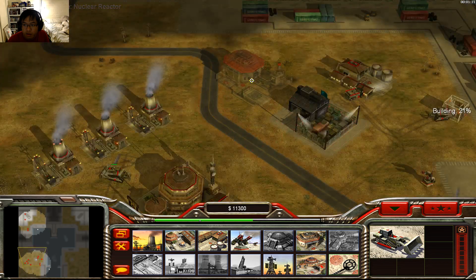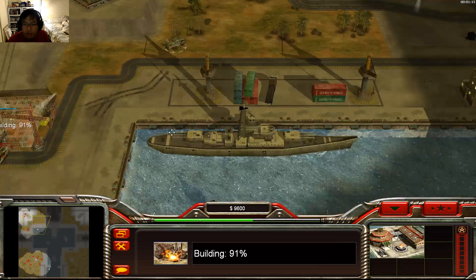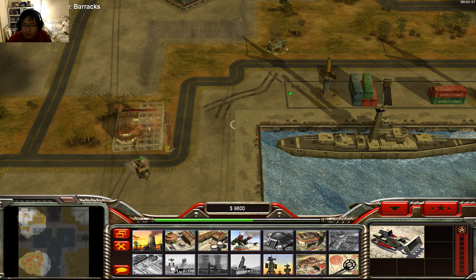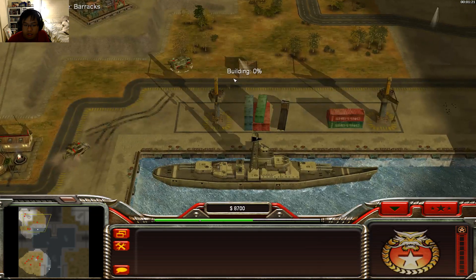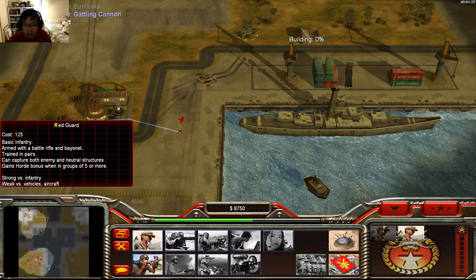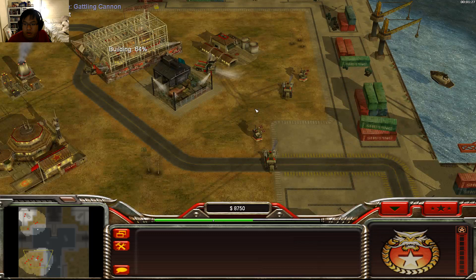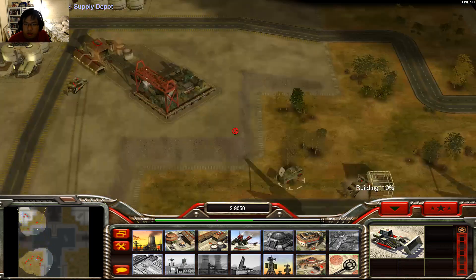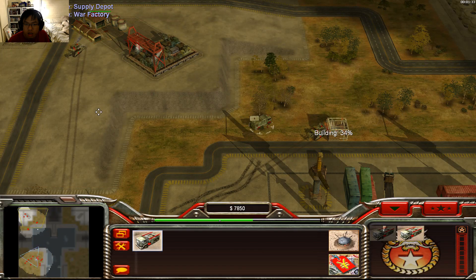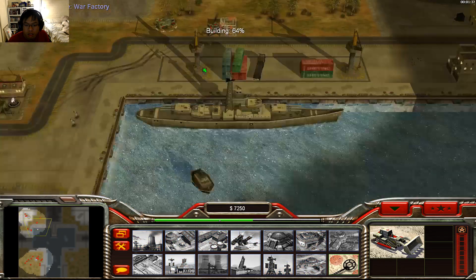We're going to build the Warp Factory. I do want to get all the goodies there — that's why I'm building the fences here. Also building some Red Guards as well. Looking okay — just got to build the fences here, pronto. Nice location.